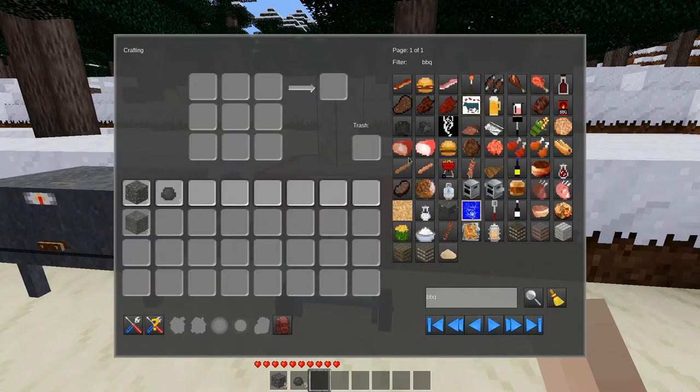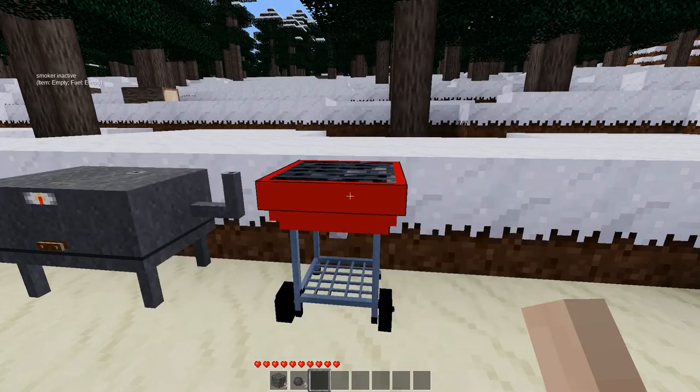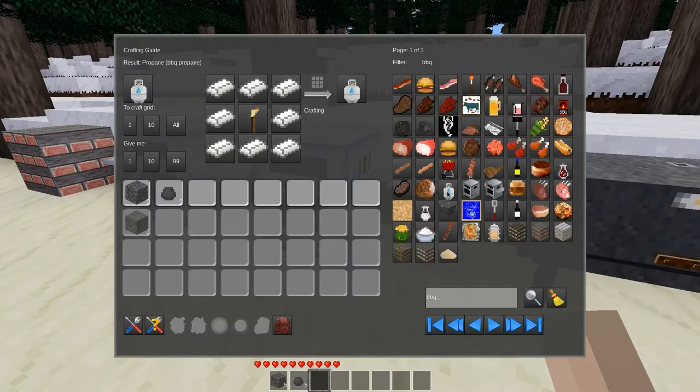For the charcoal grill, there are actually charcoal briquettes, which can be made with sawdust and a charcoal lump. Sawdust is simply made from a stick, and the charcoal lump is made by using a tree trunk and a torch in your crafting grid.